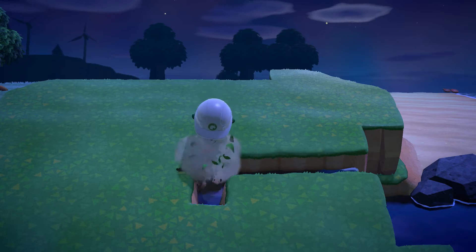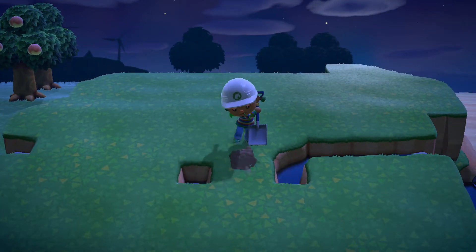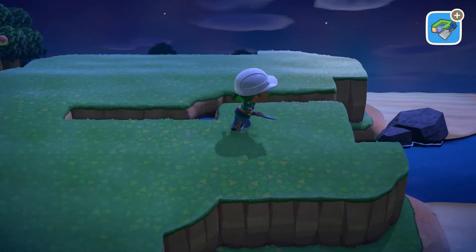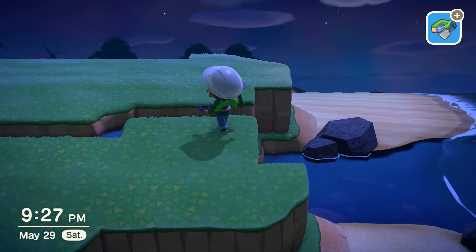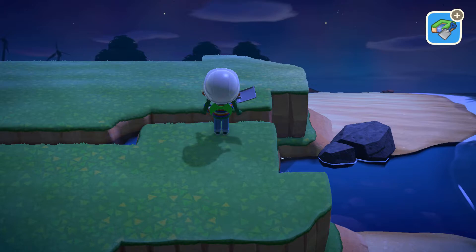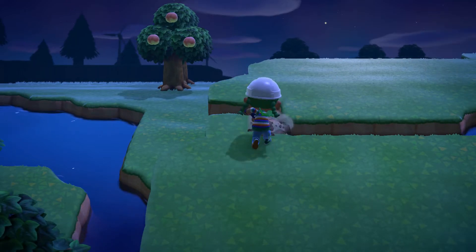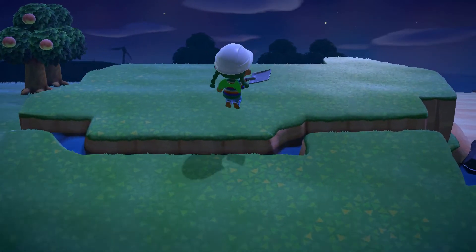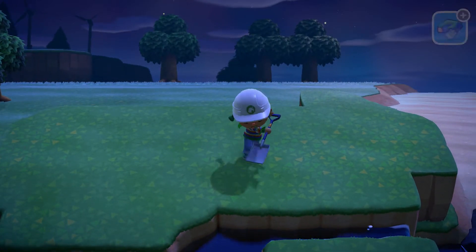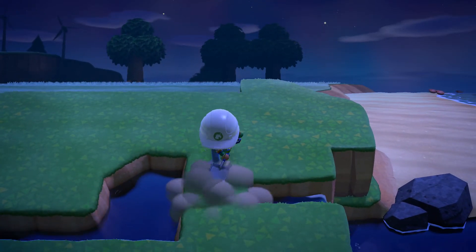I guess that's the thing with terraforming — you're just kind of making things up as you go along. I have no idea why I'm doing the things I'm doing. So I wanted to use the river mouth here naturally — I can't just have waterfalls come out of nowhere, they have to come from somewhere. I guess I'll put a small pond here. The waterfalls can't come from nowhere — that's the one thing about this: where is the water coming from?